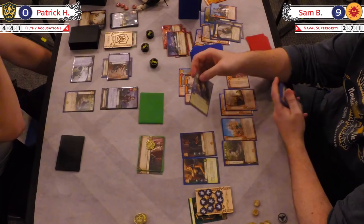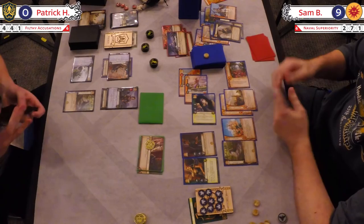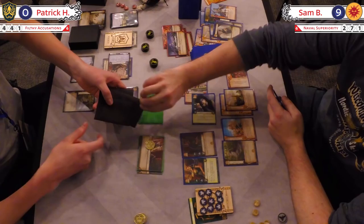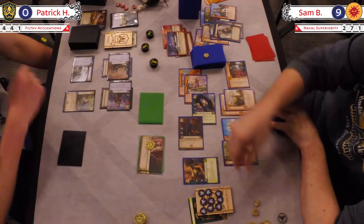All right, here we go — challenges coming in. Margery's gonna bump it up, it's gonna boost. One-strength intrigue gets blocked by a one-strength bumped to two by the ship, which gets bumped to four by Margery, putting Sam on top. And a nervous intrigue challenge. The Seal of the Hand — I believe we said every iteration of those two words just now. You guys know what we mean, you guys know those cards.